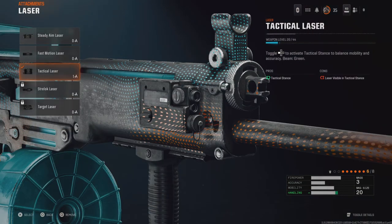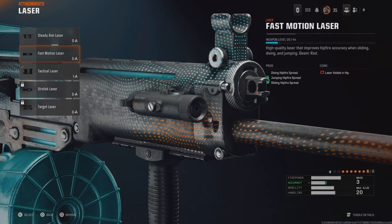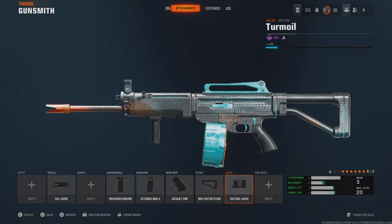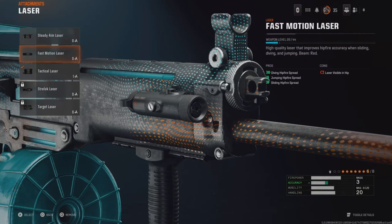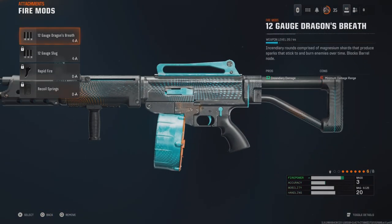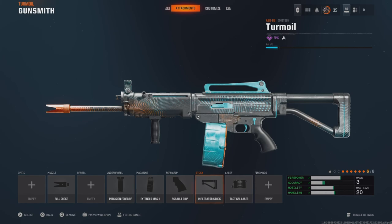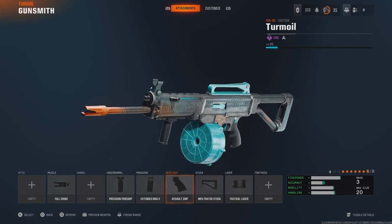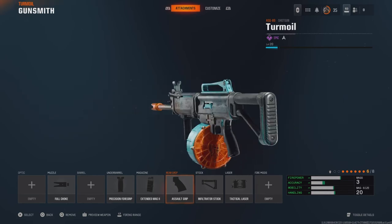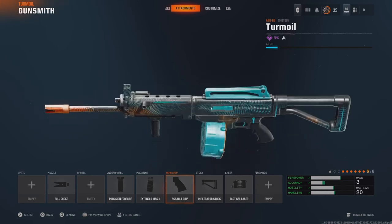I don't think a laser is very beneficial, but if you're a runner-and-gunner who likes fast motion, a laser works. I would recommend dragon's breath. Overall, this build version — I wouldn't rock it, not really. I mean, the camo is pretty cool, but other than that I would not rock this build at all.